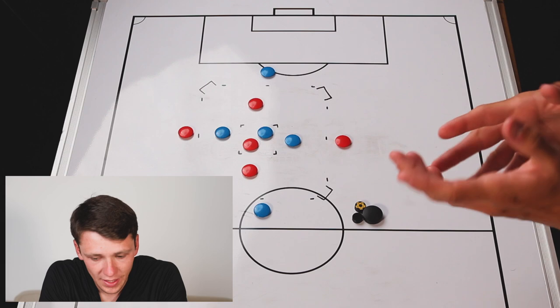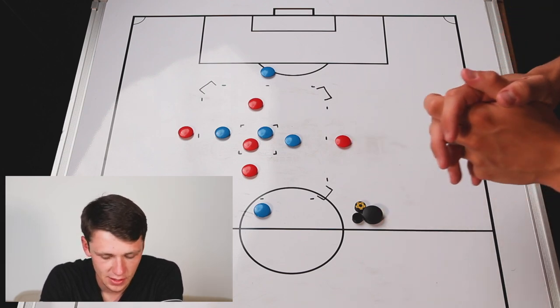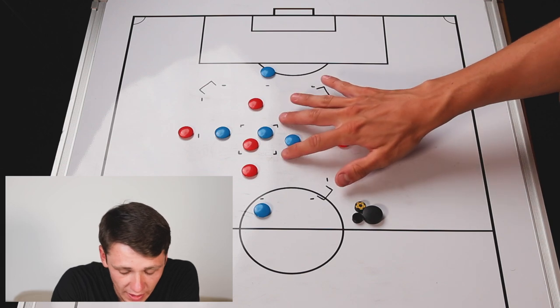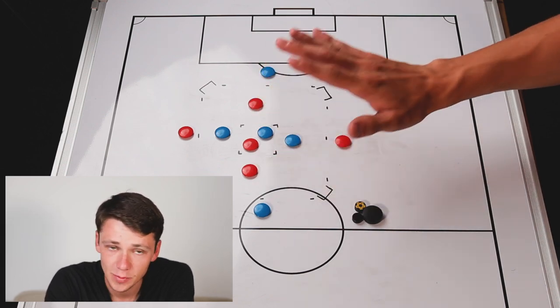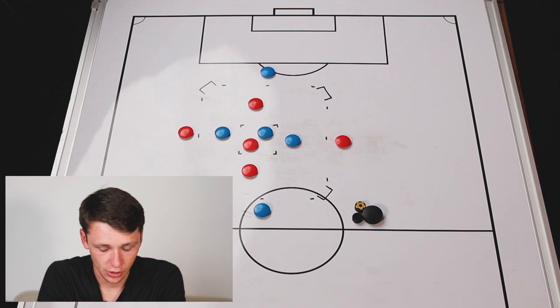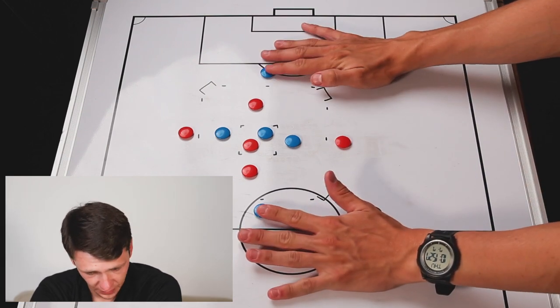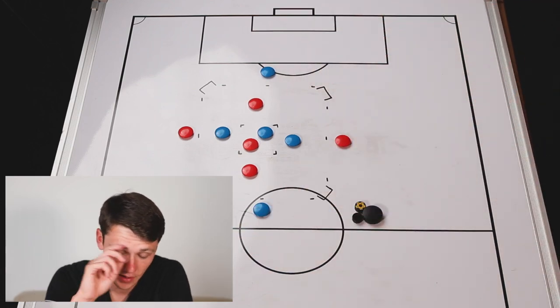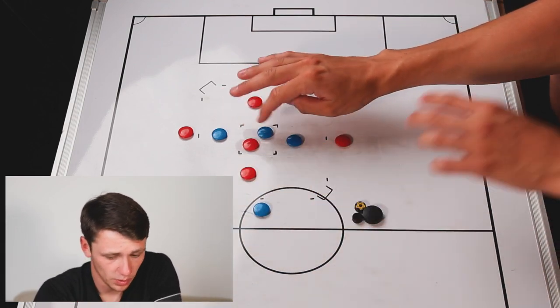We're now focusing on a small-sided game which is focusing on attacking space quickly, in both 1v1 scenarios and in terms of moving the ball quickly to score. In terms of the setup, we're going to have a 30x30 box with a box in the middle, which is going to be maximum 10x10. You've got your two teams — each team has two players on the outside on different ends, two players in the middle, and one player in the box.